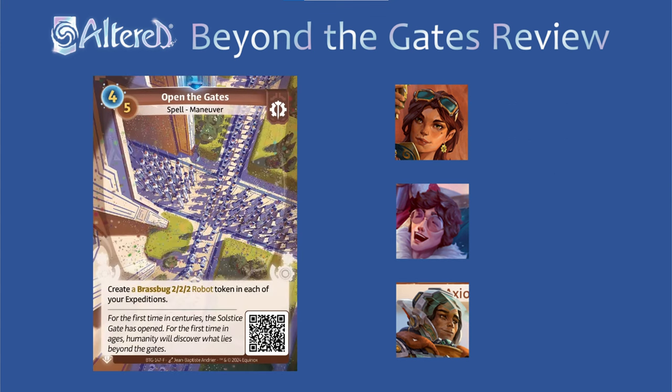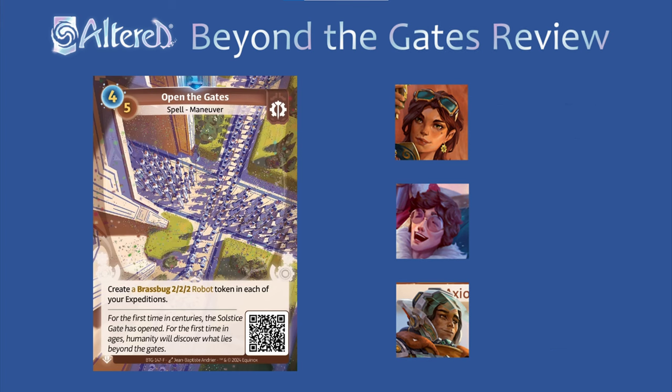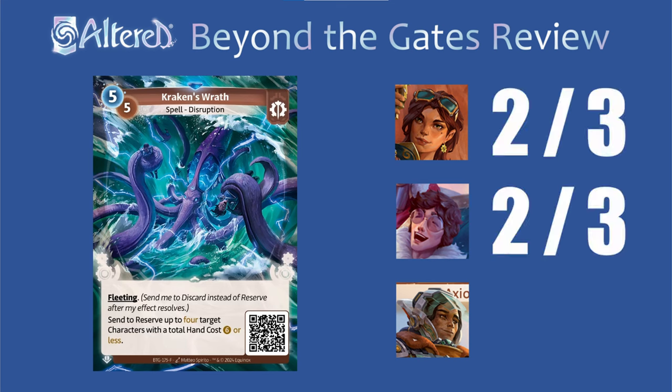And I think Open the Gates is pretty underwhelming — it's only worthwhile if you have a way to buff the bugs, and not getting to choose which expedition they go into is pretty poor, so I think it's just a 1 everywhere. Kraken's Wrath along with most of the removal is going to kind of depend on the meta. I think the right Sierra and Trace list could definitely use this, so I'm going to give it a 2 for them. But I feel like it's too likely in Subhash that you'll have a small hand and draw this at the wrong time, so I think it might just be a 1 for him.